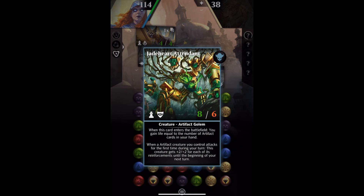That works. And when an artifact creature you control attacks for the first time during your turn, this creature gets plus 2, plus 2 for each of its reinforcements until the beginning of your next turn. So, this is an artifact itself. And I've also got Sir Ginger on the board, which is an artifact creature.